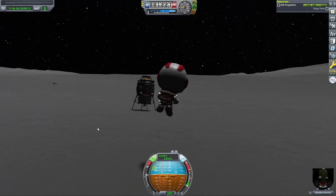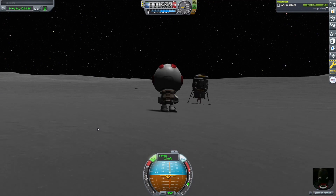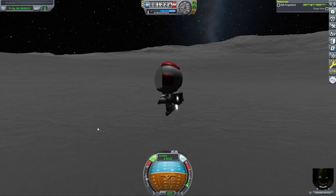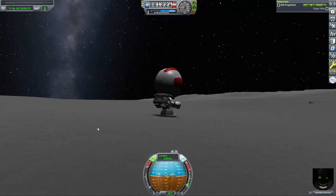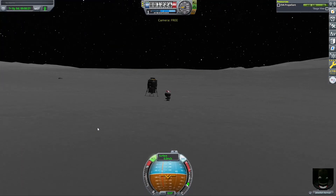Here we are using our little EVA pack. Leave a comment down below if you want to see a video like this again. I hope it isn't a year until my next video — my next video might be rescuing Bill, who is somehow just on the Mun in my save. Maybe we'll try to rescue him in the next mission.